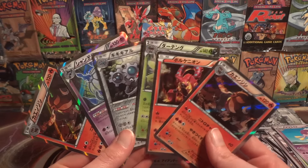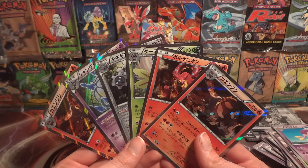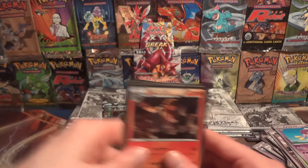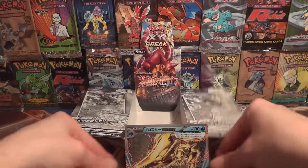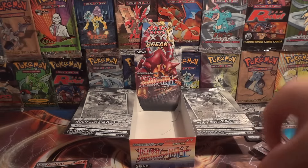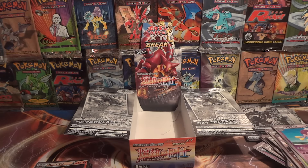Oddly enough, we hit duplicate holos in all three of the Fever Burst Fighter boxes — I'm definitely not used to seeing that. Two EXs — Steelix and Mega Steelix — and two breaks — Xerneas and Clawitzer. I'm still very excited that we did get four Ultra Rares. Why don't we go ahead and show off what we have complete of the set so far, and then show off all of the holos and EX duplicates in case anyone is interested in trading.